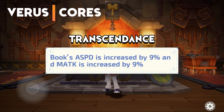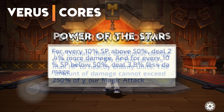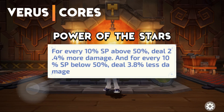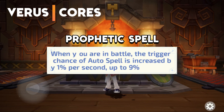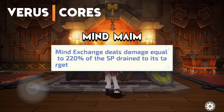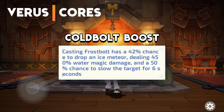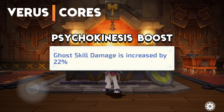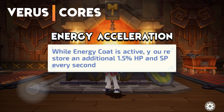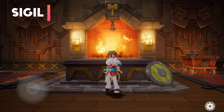Next are the Verus Scores: Transcendence, Triple Throw, Disturbing Domain, Power of the Stars, Element Gloves, Prophetic Spell, Mind Mane, Fire Bolt Boost, Cold Bolt Boost, Lightning Boost, Psychokinesis Boost, and Energy Acceleration. The only Sigil for Sage is Chaos Energy.